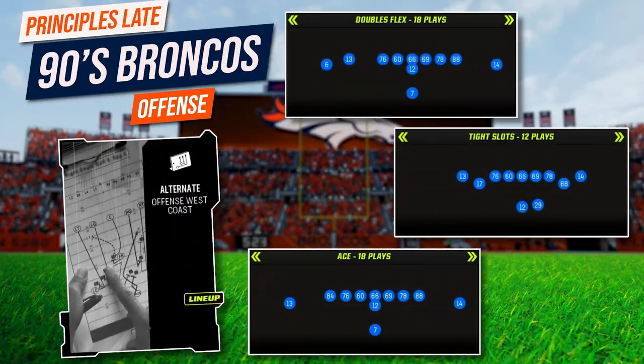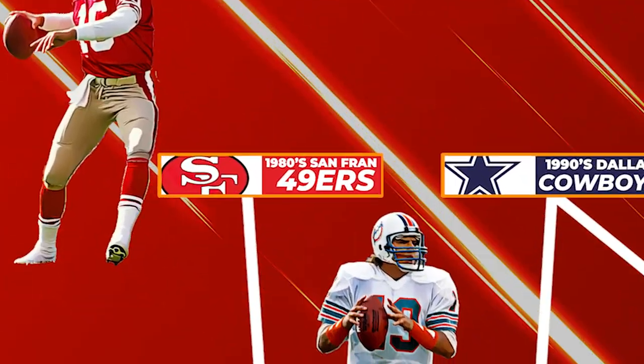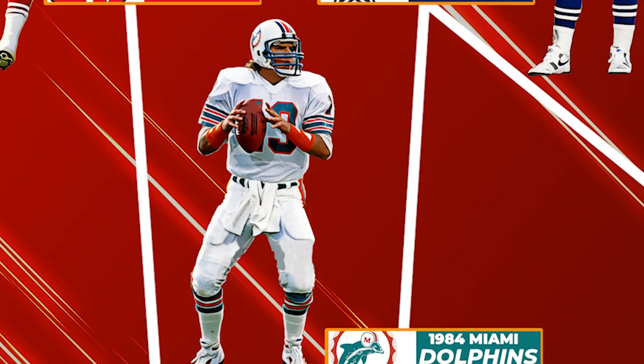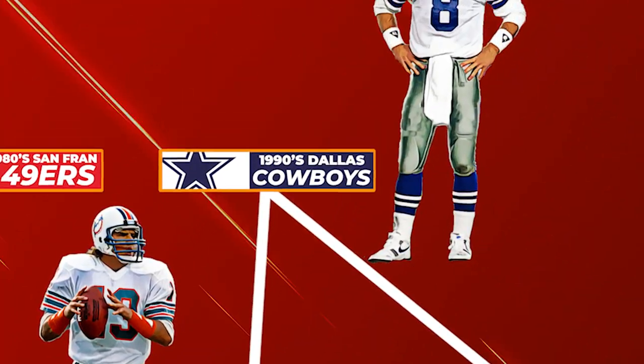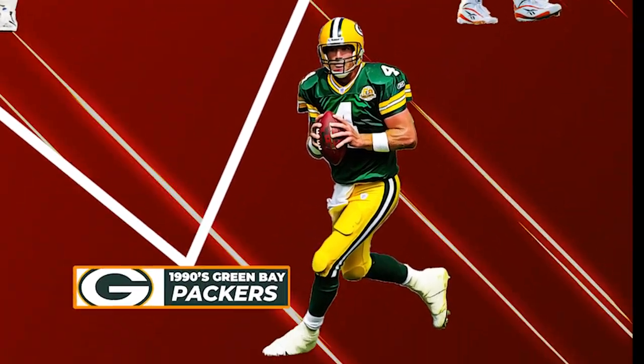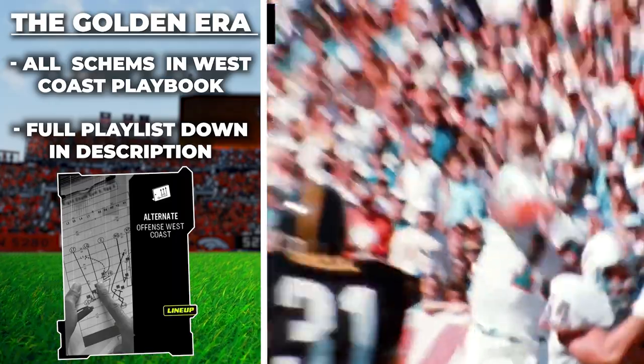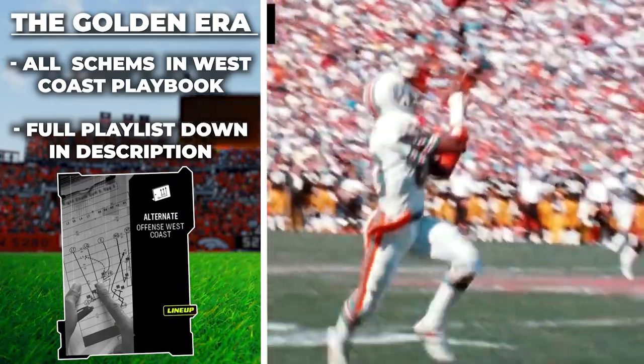To replicate this Wide Zone scheme, we are going to be using these three formations in the West Coast playbook. This is actually all part of a bigger scheme I am creating where I break down five offenses from the NFL's golden era from the mid-80s to the late 90s, and each of these will be run out of the West Coast playbook so they can all be used together. The playlist for the whole scheme will be down in the description.